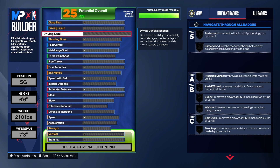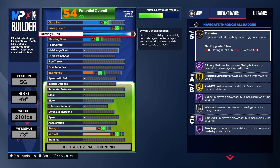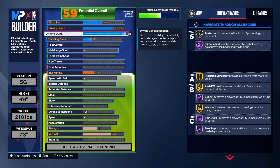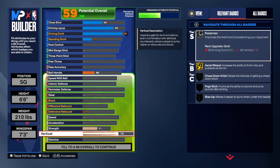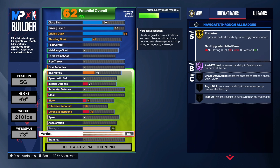Now everybody wants to know: can this build really finish? Yes, you can finish. A lot of you are probably saying you took the driving dunk to a 96 and didn't go to 99. No, we took that to a 96. We took the driving layup to an 80. The close shot and standard dunk went up on their own, so we just left everything like it was. We didn't want to add too much to one category. We only get silver poster riser right now, but once we take the vertical — which we will — going up to an 86, and we're going to get that strength up as well. An 86 vertical does allow us to get the elite contact dunks.